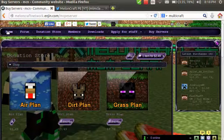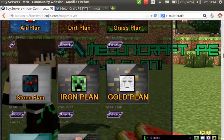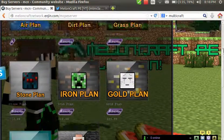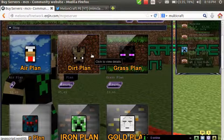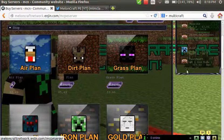If you do end up at the home page, just go to buy servers. As you can see, we have various plans: air plan, dirt plan, grass plan, stone plan, iron plan, gold plan, diamond plan, and the bedrock plan. If you click on the actual picture you can see the information — five recommended players — and it shows the RAM. Dirt plan has 18 recommended players, grass plan 23 recommended players, and it goes on.